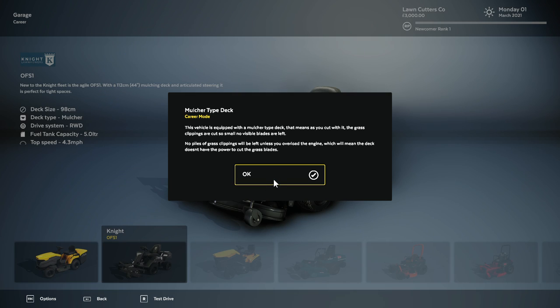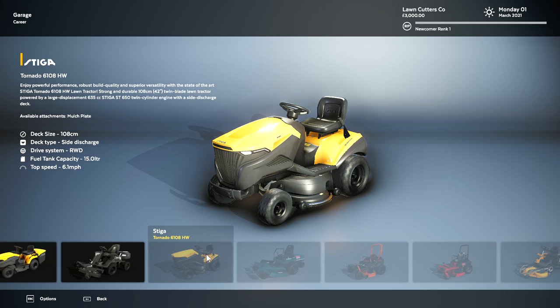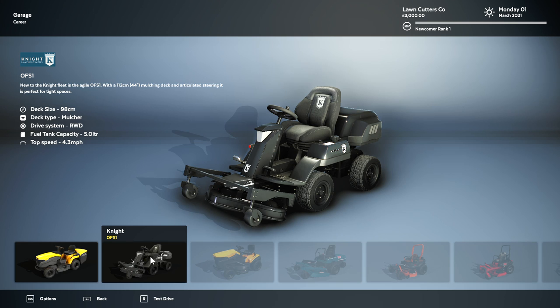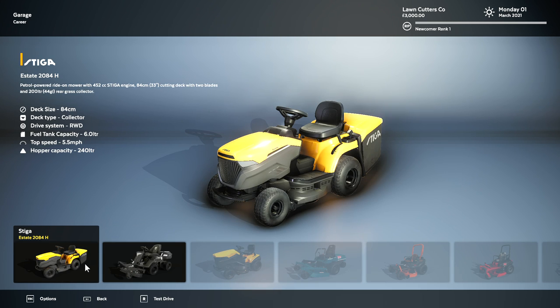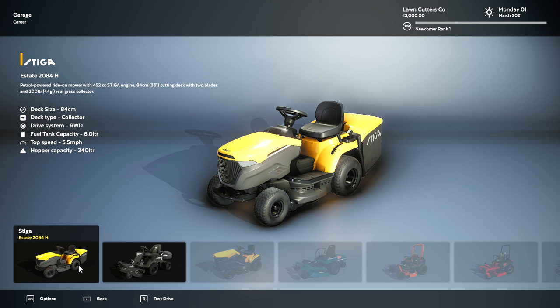So we have to think about the decks that are on the mowers. There are a couple of different styles of decks — there's the under deck, which is the standard. These are the two mowers you can pick from at the beginning. This one actually has a bag on the back that collects the grass. And then this one has the deck on the front, which mulches the grass. So if you see the deck type, it's mulcher. And then we have our deck type as collector. And then it tells us what the drive system is — whether it's rear wheel, front wheel, or all wheel.